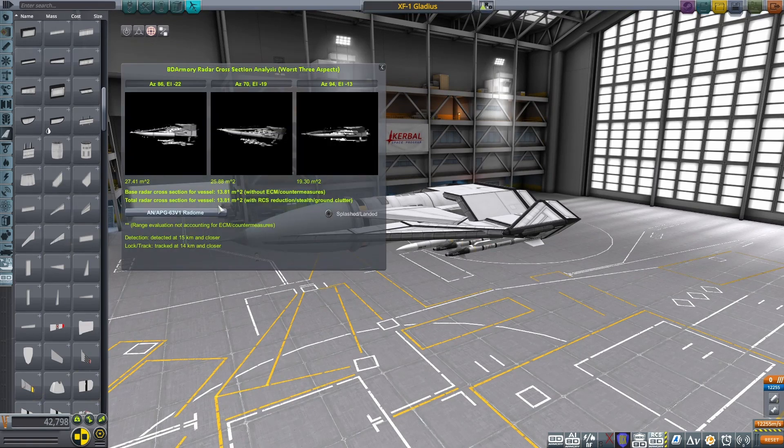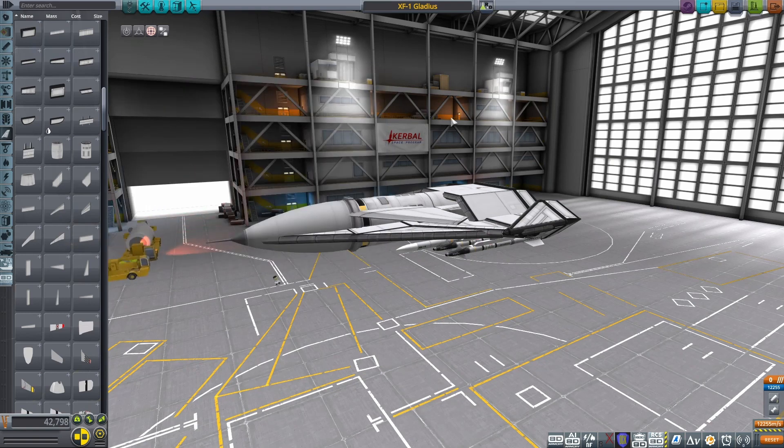Now, if we look at the radar cross-section with gear retracted, we're down to 13.81, which isn't bad, but we can still see the exposed fuselage and those weapons really lighting it up. But in the end, I did manage to bluff my way through it, and we did end up with something pretty stealthy.